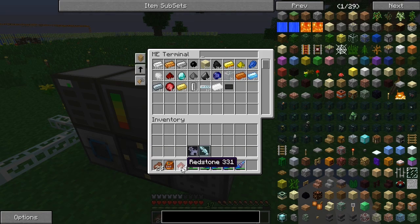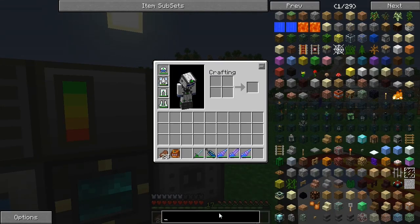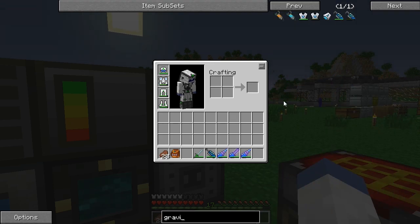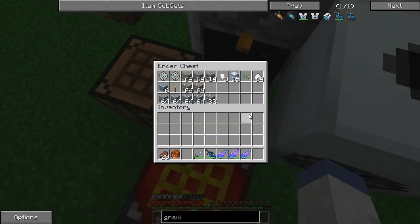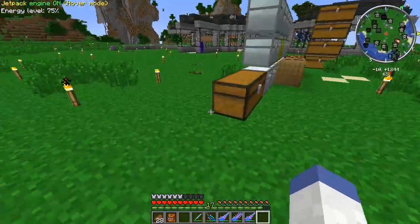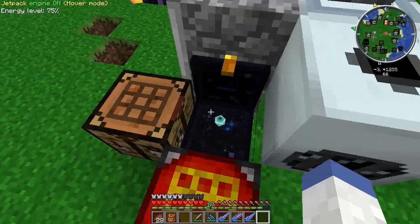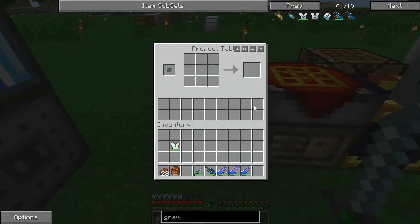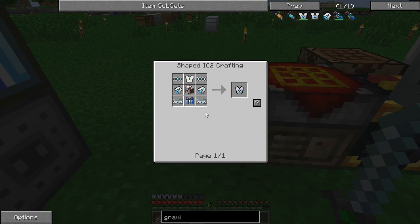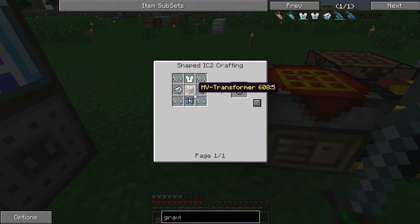We should have enough to really get started here. The first thing we want to do is set up a project table with what we need. I'm trying to figure out what I did with my quantum chestplate — maybe it's in there. There it is! Had me nervous for a second. Okay, so we have the quantum chestplate. What goes in the middle? That looked like an easy crafting — HV transformer. All right, so we need a machine block and gold cable.